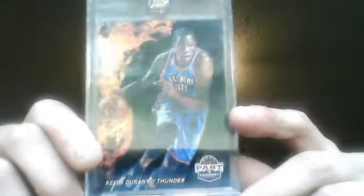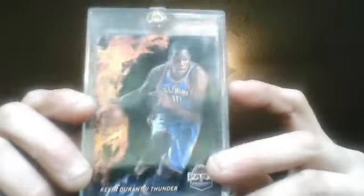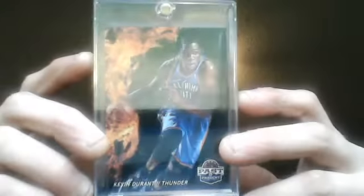Next one, this one's pretty cool. A guy threw it in as an extra for me, and actually a pretty cool extra because I didn't even know they had this card until I got it in hand. I didn't even know it was a refractor card, but this is a Past and Present Fireworks Kevin Durant. Not numbered, but it's a really cool card.